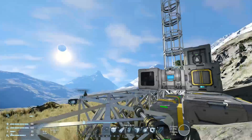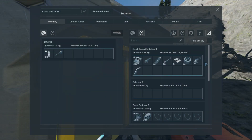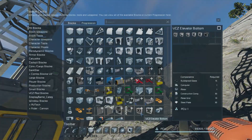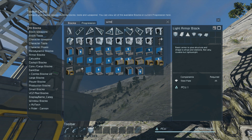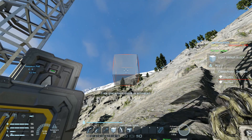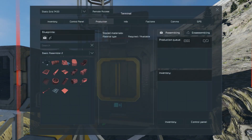What else do we need? Let's do some power and then call it a day. We'll get some more power going and get the idea of a battery. Wind turbine and battery — battery requires steel plates, wind turbine requires interior plates. So we need steel plates and interior plates — we'll do 20 of each.